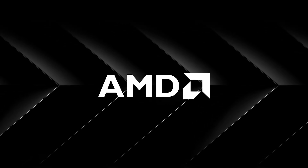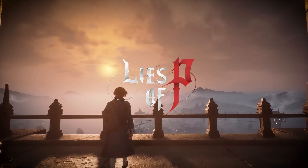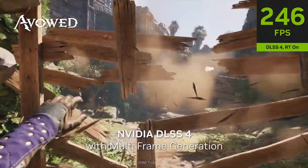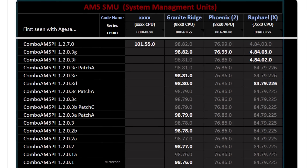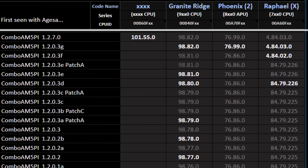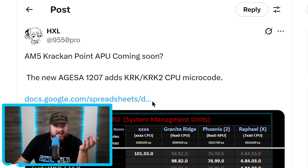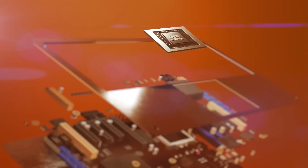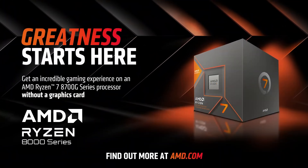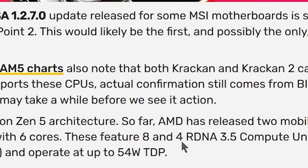AMD is finally set to launch new desktop APUs that can seriously game — discrete GPUs could be in a little trouble. I recently went over a new AGESA update that AMD shared with board partners for upcoming BIOS updates for AM5 boards. In the code, HXL found that KrakenPoint was included, meaning AMD was bringing some mobile APUs to desktop — think the 8000G series, though this would obviously be something like 9000G. KrakenPoint isn't all that impressive, and I highly doubted AMD would release with just KrakenPoint.